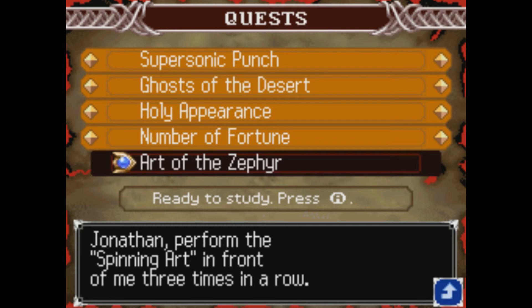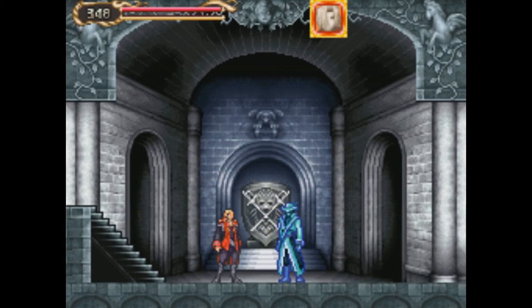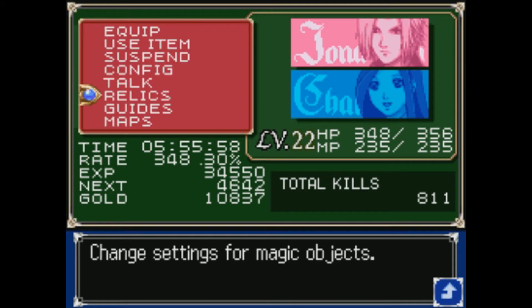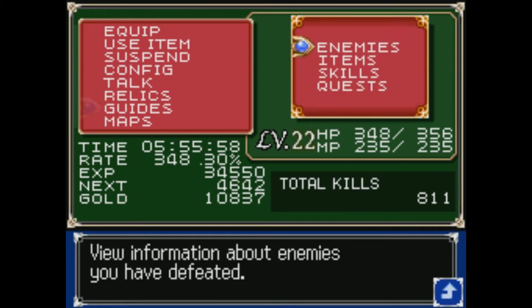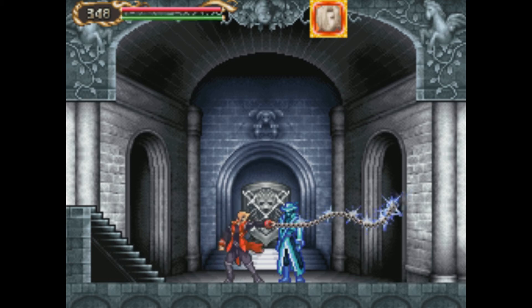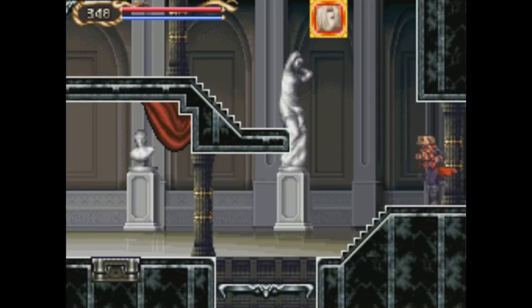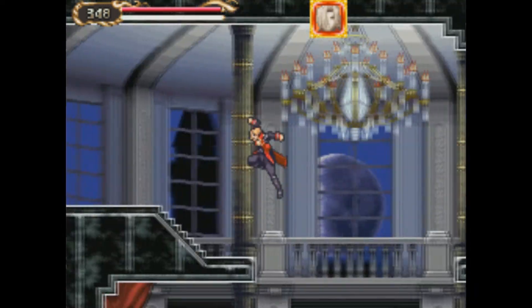Jonathan, perform the spinning art in front of me three times in a row. You've got to be kidding me — I can't even do it once, much less three times in a row. This is insanity. Do I have relics? How about guides? Skills? Combos? I seriously don't remember how to do it. I think you go in a circle and then... I don't remember how to do it. If I remembered, I would give it a try, but I just don't remember.